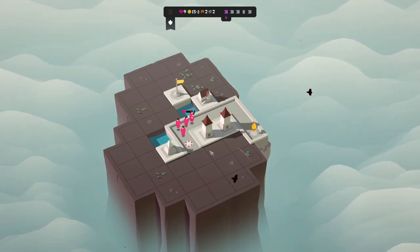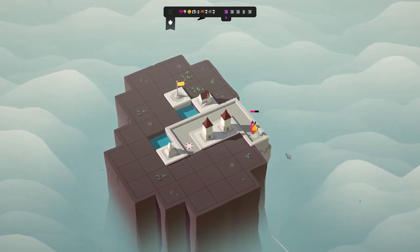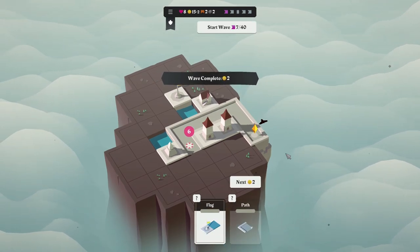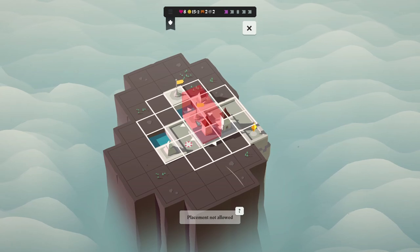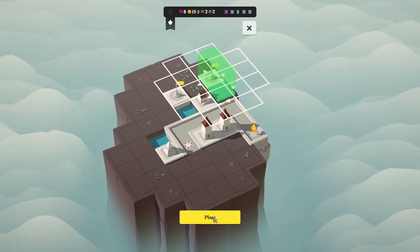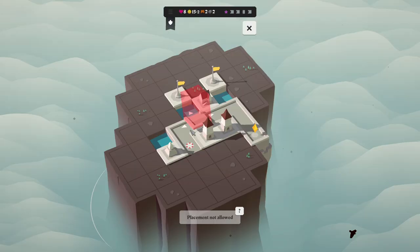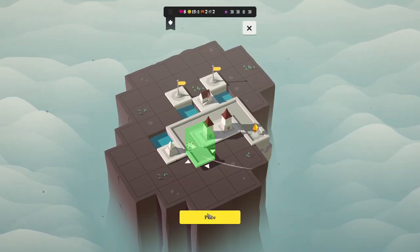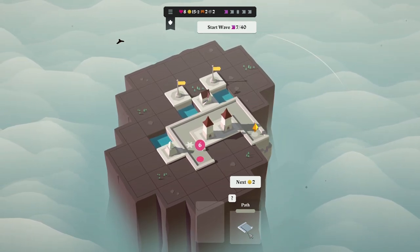The slowness definitely slows them down. The arrow tower is not shooting though — congrats, you got me, hope you're proud. Placing that flag, we now get the workshop going. I get a path tile of my choice. I would love to have this little curve right here — now you're getting hit by the tower and I can snake you this way.